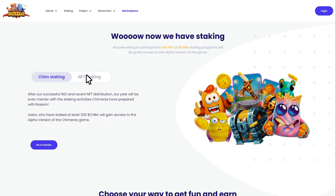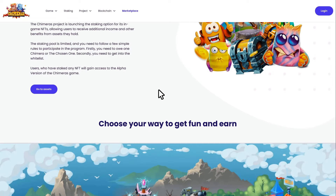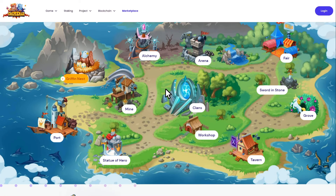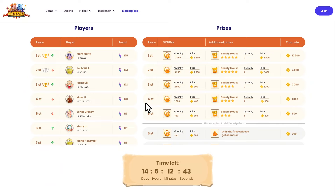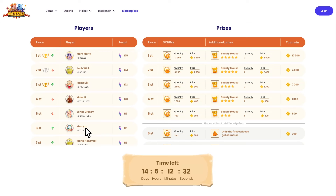As for NFT staking, Chimeras is developing the direction and will soon release the details. The pool of participants is very limited, and you had best hurry up and register on the whitelist right now by clicking on the button in the NFT staking section. Everyone likes prizes, so here's a quick breakdown. Rewards are provided in NFTs and Chim tokens for completing in-game quests. The Chimeras website contains a really comprehensive prize list, so you can check it out and go wow.